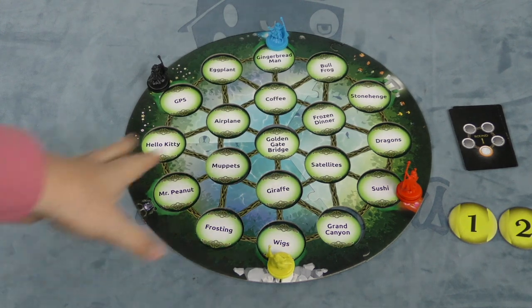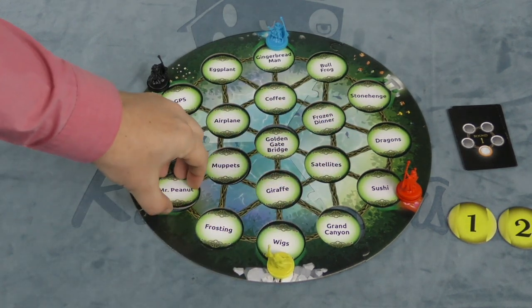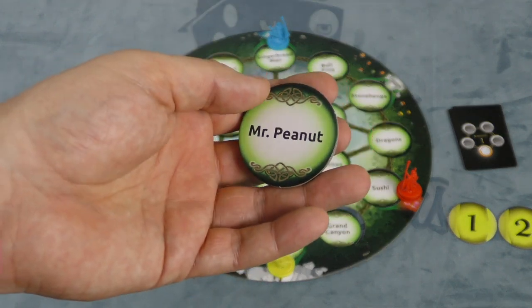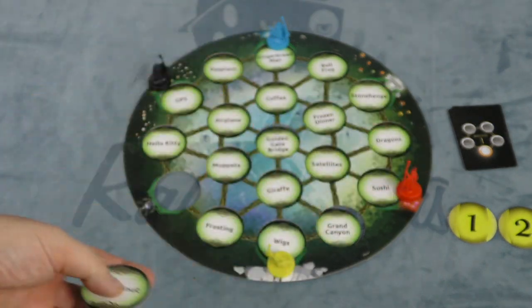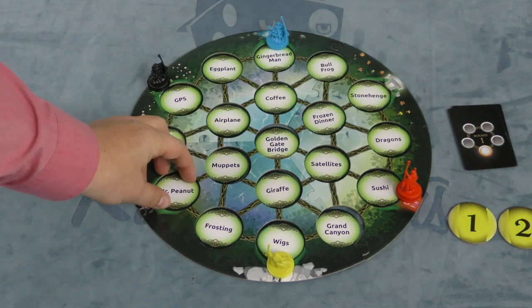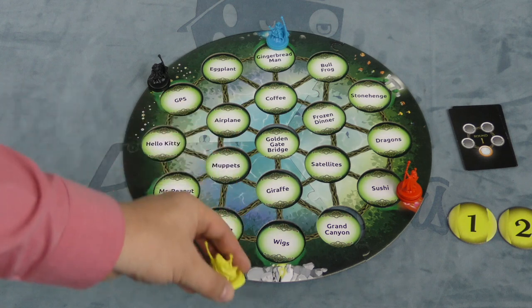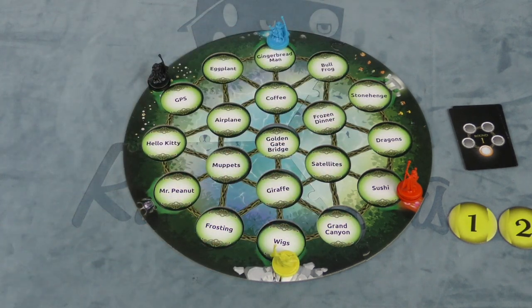At the beginning of the game, you're going to make a random board. There's a bunch of these different clue tokens — you're just going to randomly place them out. They have two sides, so this is Mr. Peanut or Dinosaurs. You're going to put them here. Once you're done, each person is going to pick a color.